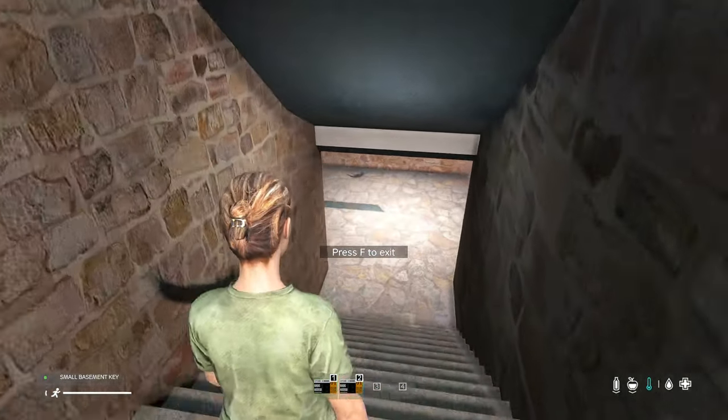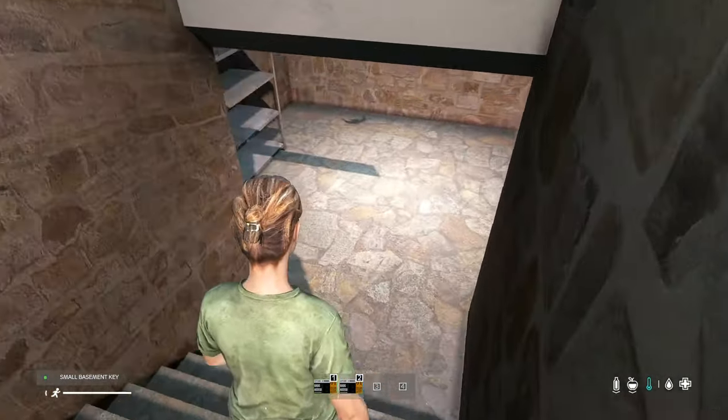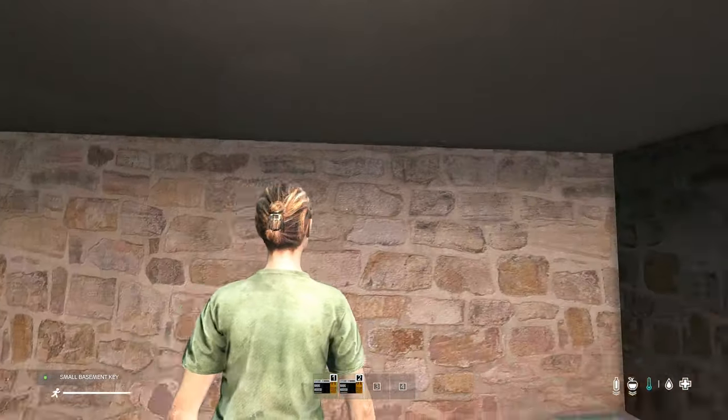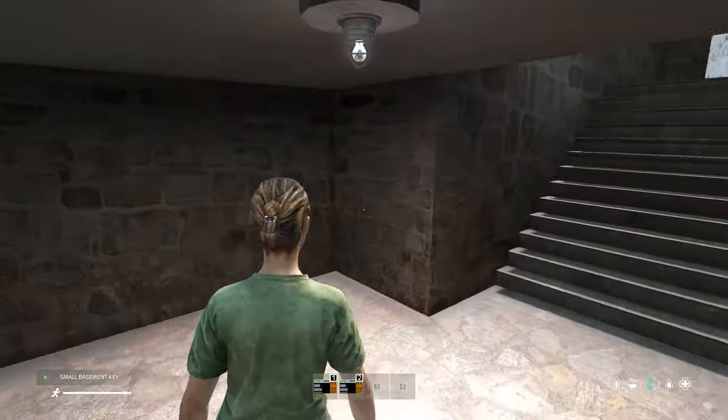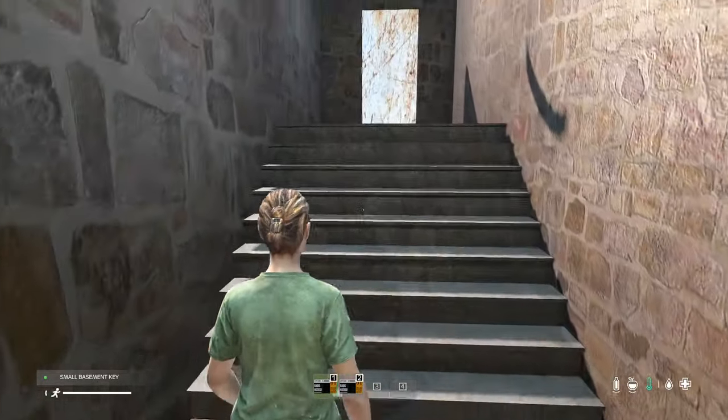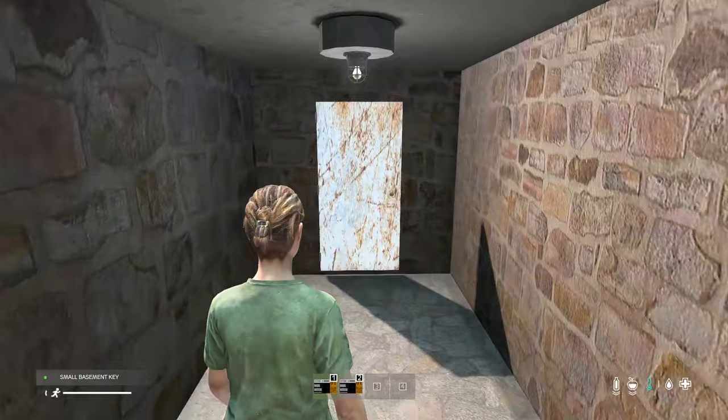With a new large basement model and flexible 4 or 6 digit passcodes, customization is key. Your entry location is now tracked accurately, ensuring a seamless experience. Want added security? Force keycard access or damage it for extra challenge.